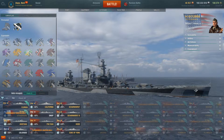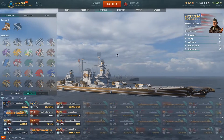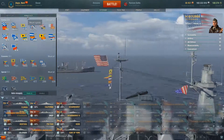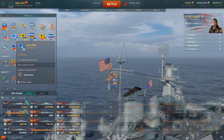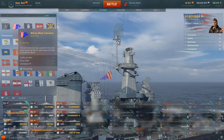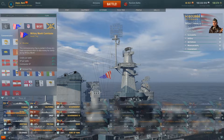For exterior, I have the Type 10 Florida camouflage on the ship — this is my favorite. There is also a permanent camouflage available, but that's a little much for me; I like more of the historical look. For signals, I do have Sierra Mike — keep that in mind when we go over the stats, as my speed will be a little faster, plus 5% to the ship's maximum speed. I'm flying the Military Month Contributor Flag: 5% credits, 5% XP, and 5% Commander XP.